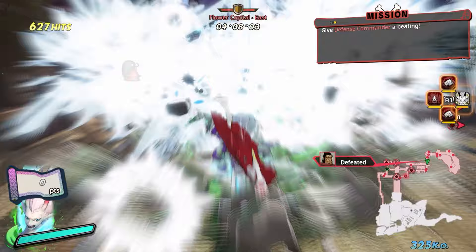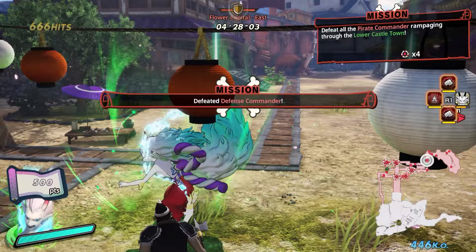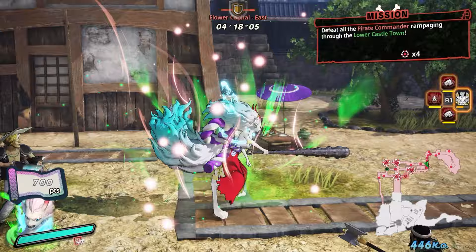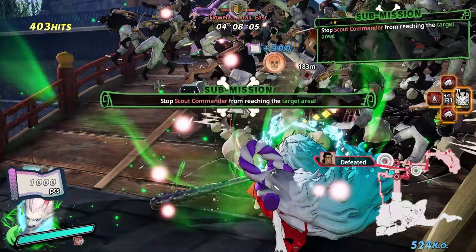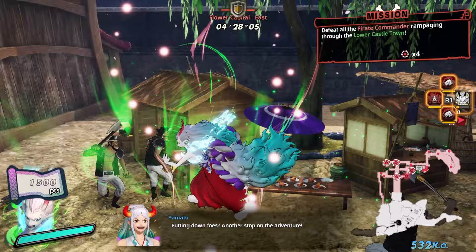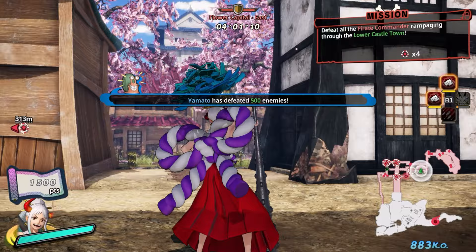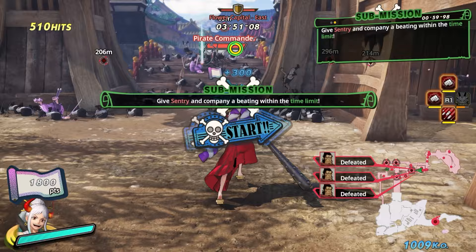The one I think most people are getting confused on is in this first section - it's kind of weird. What you're going to do is walk into this little section right here, and then the scout commander pops up. A lot of people miss this one because he appears over here, and all you do is come over and beat him, which will trigger another submission. You check that tree over there for him to pop up, walk in here, and another mission pops up. Defeat all of them and that mission is completed.